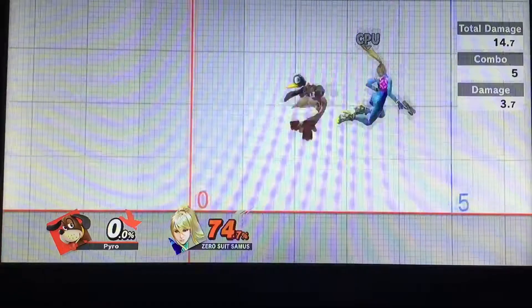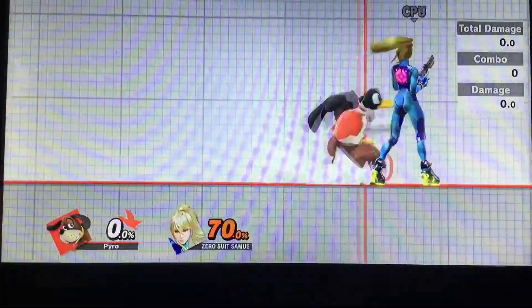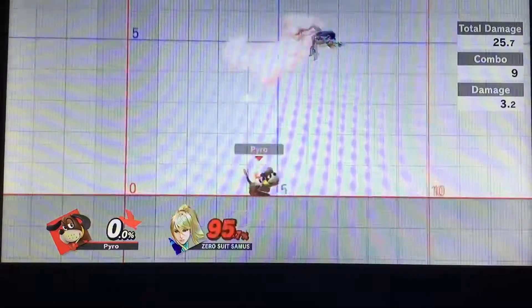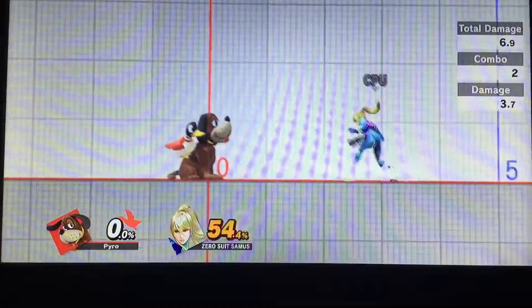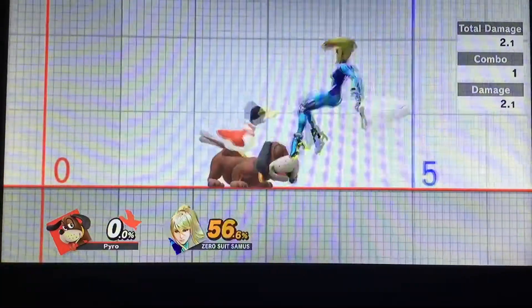An important rule when comboing with Clay Pigeon is to center the Clay Pigeon. This makes it so that you get 4 or 5 shots to connect to make the truest of combos. If the explosion of Clay Pigeon is not centered on the opponent, you will get a lot less hitstun to combo your opponent with. It is harder to center the Clay Pigeon on thinner opponents, making Clay Pigeon combos easier on wider opponents.